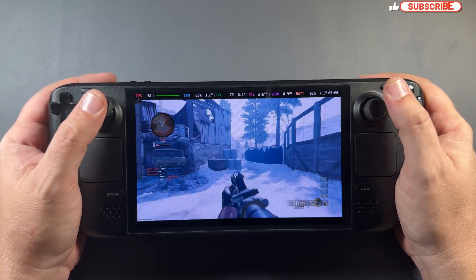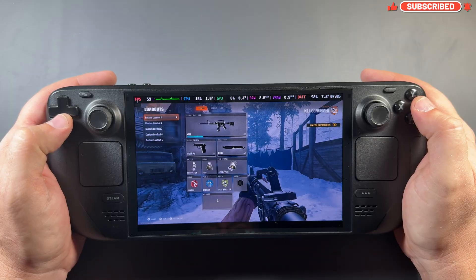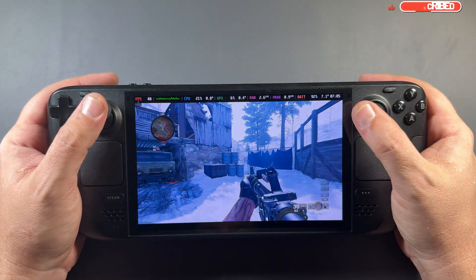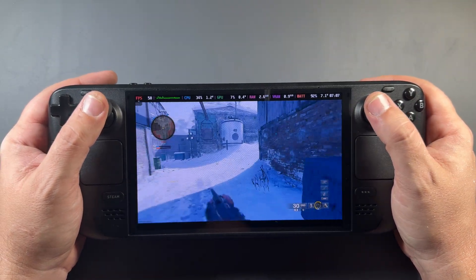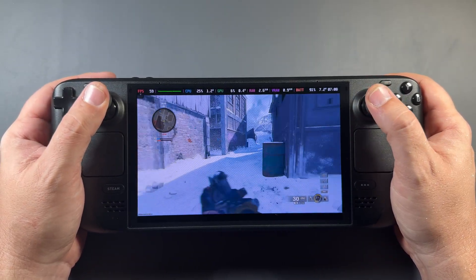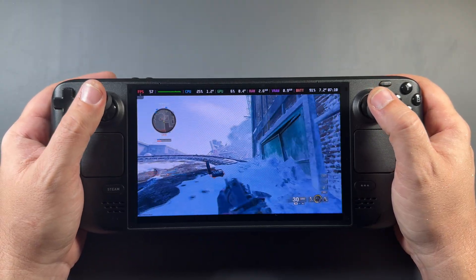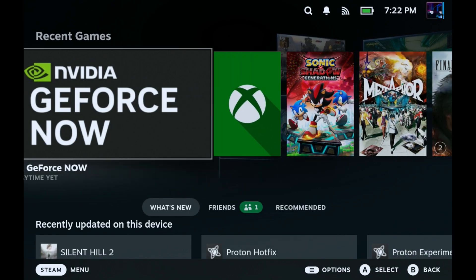Welcome back to the channel. We're taking a look at Black Ops 6 on the Steam Deck - the ways we can play it, because it still doesn't work on SteamOS. We can use cloud gaming, which is what we're going to look at, plus we'll look at the game running on Windows 11. These are really the best ways to play Call of Duty on your Steam Deck.